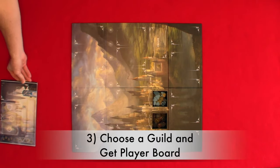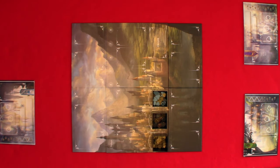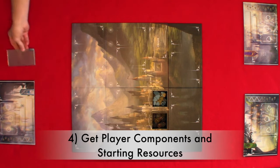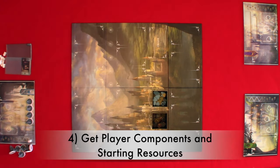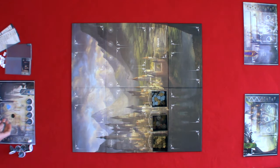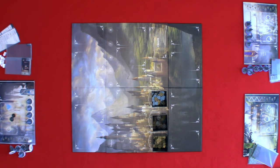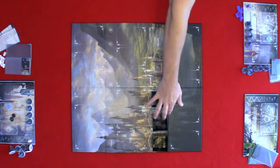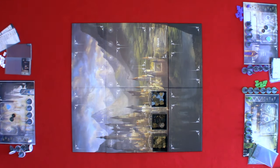Step three: choose a guild and get the corresponding player board. Step four: get player components and starting resources. You will get seven allegiance slips, four guild starter cards, ten agents, ten player aid tokens, one defense token, two reference cards, four influence and five coins. You will place four of your agents on the trained agent's location and six to the side of your player board. The allegiance slips and the starter cards you will place next to your player board. Coins and influence will go on their spot on your player board and you'll place your defense token at the top of the defense track.